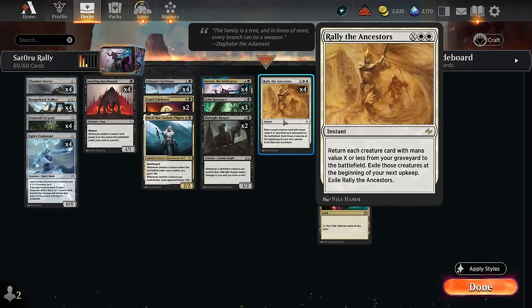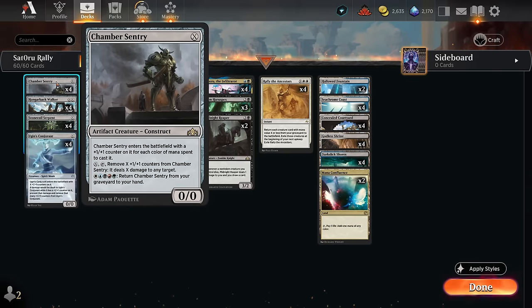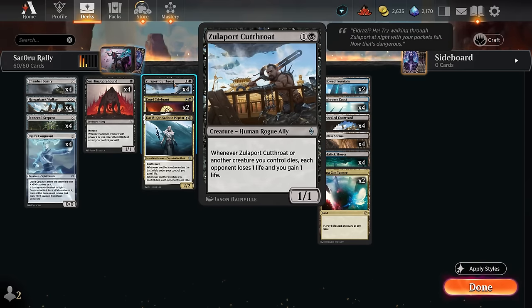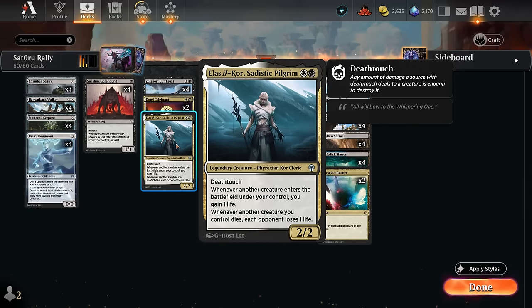We don't have any sacrifice outlets. Instead, we're playing a whole bunch of creatures that will die on the spot if we get them back with Rally, because they have zero power and toughness — all these X spells that can be cast for X equals zero. If we have Blood Artist-like creatures on the battlefield like Zulaport Cutthroat, Cruel Celebrant, and Sadistic Pilgrim, for each zero-mana creature entering and dying, we drain the opponent for one. That's our eventual goal to win the game.